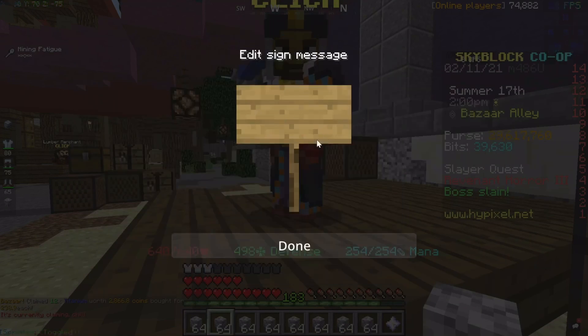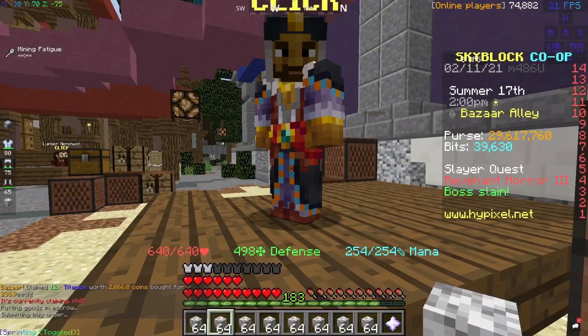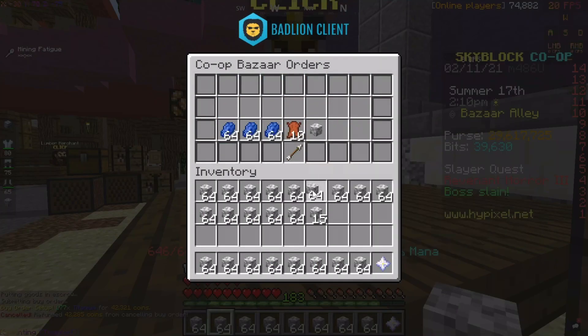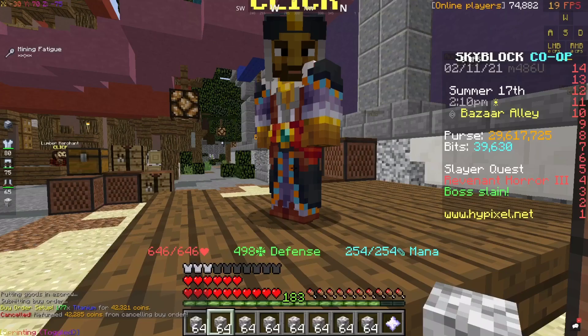Someone outbid us, but we can just quickly outbid them. If that happens, it doesn't really matter, because yours should fill way quicker than theirs if you just outbid them again.